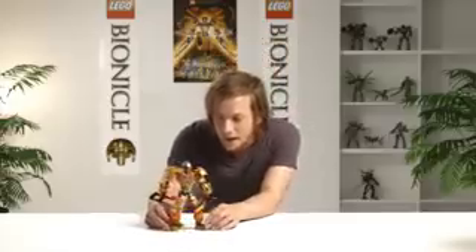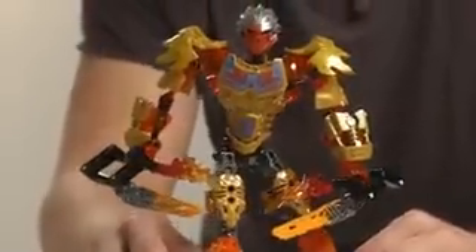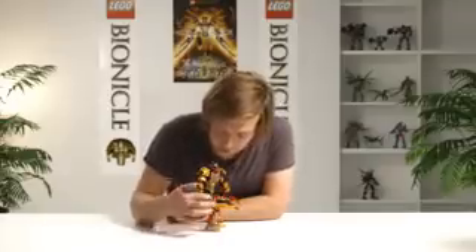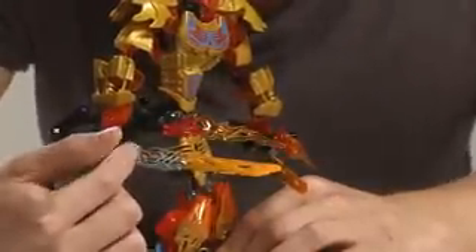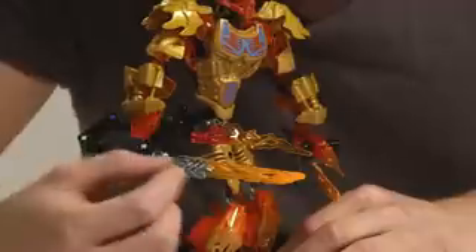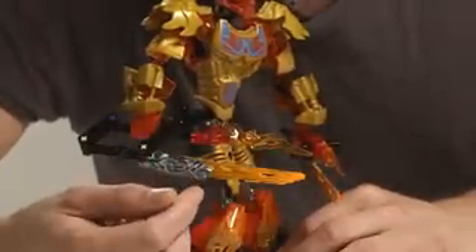The first guy I'm going to talk to you about is Tahu. He is the Uniter of Fire, and he's the main character in our story, so we had to give him an epic build. For the elemental blade, we have a dense area of detail here, which represents some technology and mechanical features. And then we have these crystals growing through the technology, almost as if it can't contain the energy.